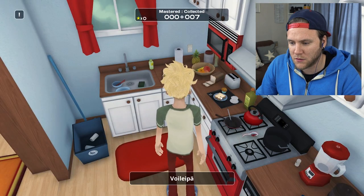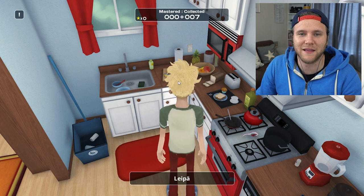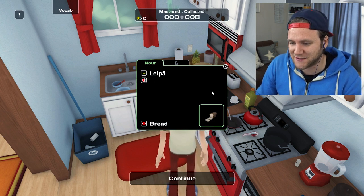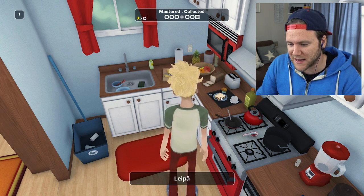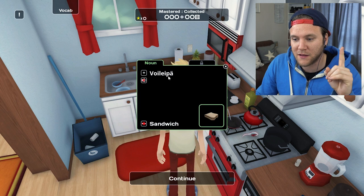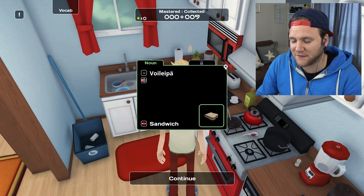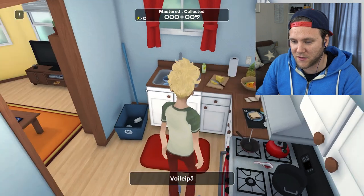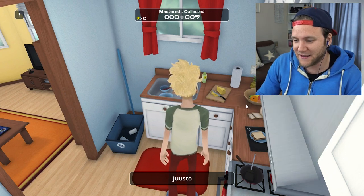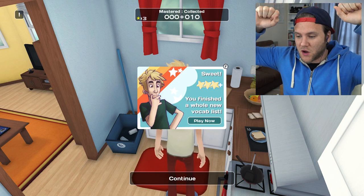Bread. That bread is... Leipä. I knew that. Damn it, Dave. Leipä. Leipä juusto — which is bread cheese. Leipä. Nice. And I guess this is sandwich. Voi leipä. Voi, I think, is butter. Leipä is bread. Butter bread — is that the direct translation? I'll take it. Voi leipä — that I should be able to remember. Juusto. Juusto. I remembered that one. I will put that on there. Because you finished a whole new vocab list.